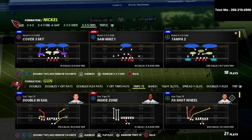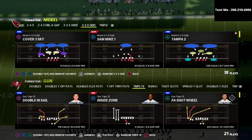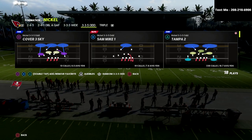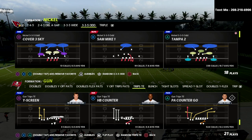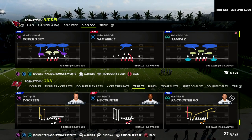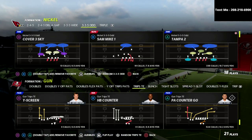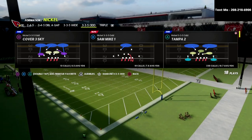In this video I'm going to share my favorite coverage in Madden 22 and how you can utilize it to absolutely shut down the majority of what the best trips tight end players in the world want to accomplish. We are talking about the Nickel 335 Odd out of the Baltimore Ravens defensive playbook.